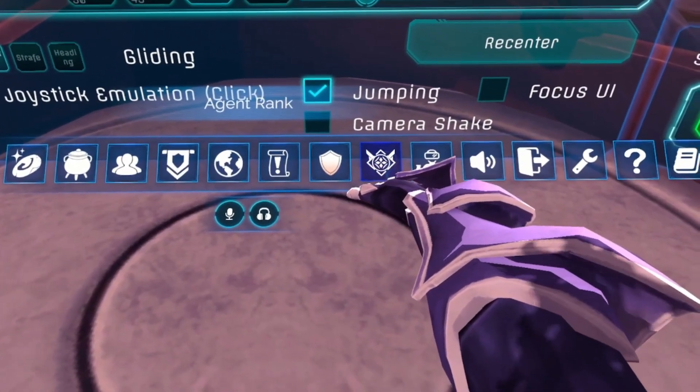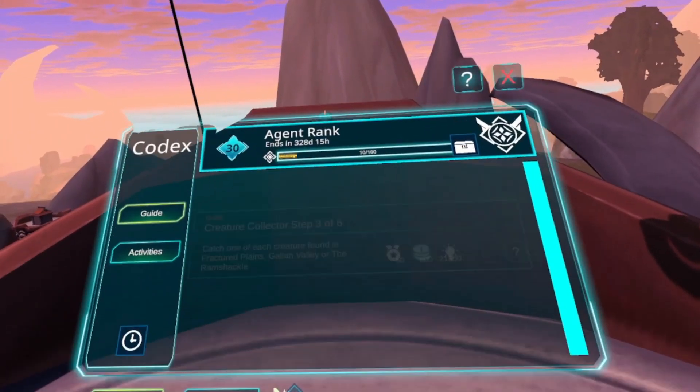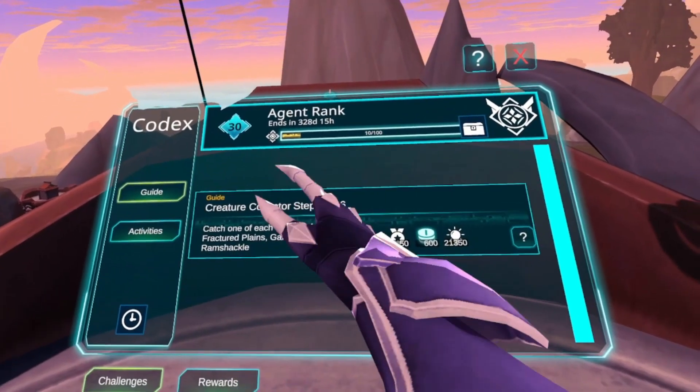If you look in your menu, you'll see a new star icon. If you click on it, a new screen will pop up, and on the left side of the screen you'll see the guide option or the activities option.